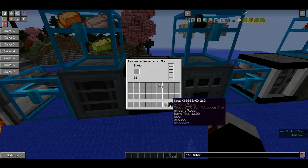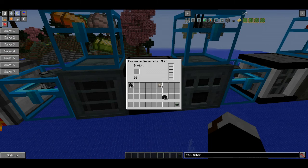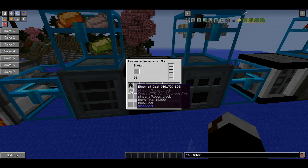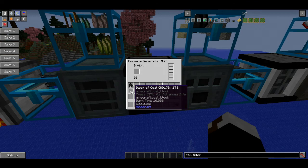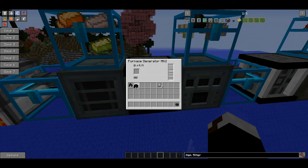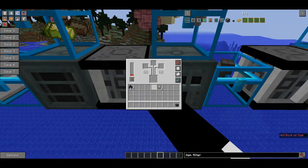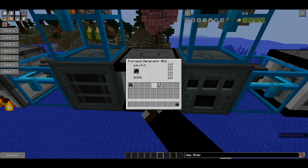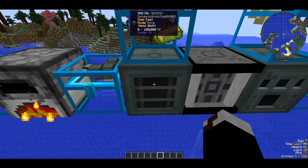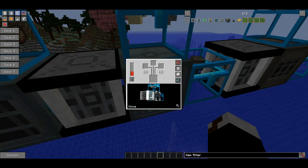For power I recommend a furnace generator. Since you have the Simple Generators mod, I'd recommend a furnace generator Mk1: you need four pieces of stone, three pieces of iron, a furnace, and a redstone block. You can use coal or coal blocks as fuel - I believe coal blocks are the equivalent of 10 pieces of coal in burn time, so they save on energy. As you can see, it generates 60 RF per tick. The machines next to it will snatch up the energy, but you can configure it so that it constantly pulls energy from them and distributes evenly.